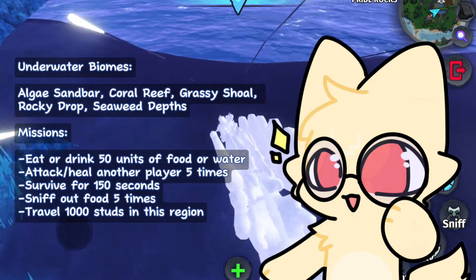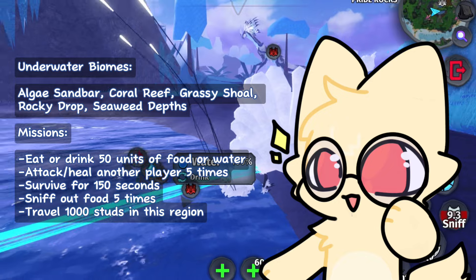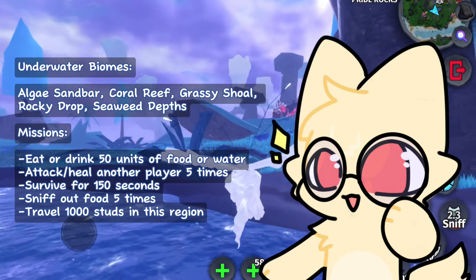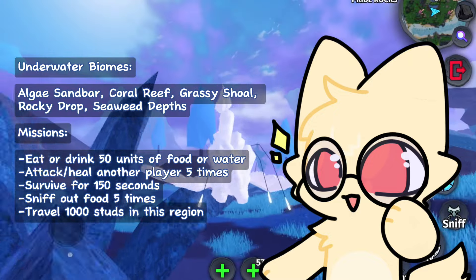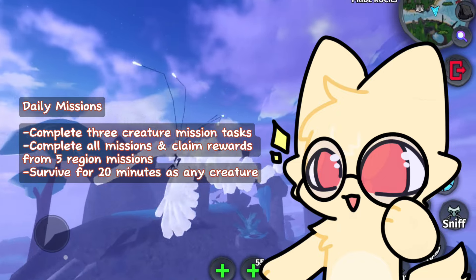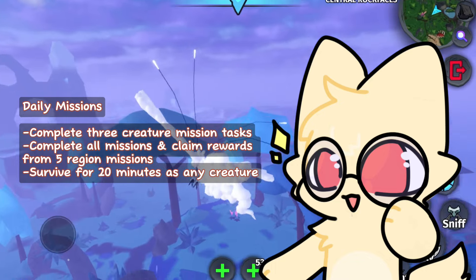The daily missions are: complete 3 creature mission tasks and complete all missions. The missions for the underwater biomes — Algae Sandbar, Coral Reef, Grassy Shoal, Rocky Drop, and Seaweed Depths — are: eat or drink 50 units of food or water, attack or heal another player 5 times, survive for 150 seconds, sniff out food 5 times, and travel 1000 studs in the region. The daily missions are: complete 3 creature mission tasks, complete all missions and claim rewards from 5 regions, and survive for 20 minutes as any creature.